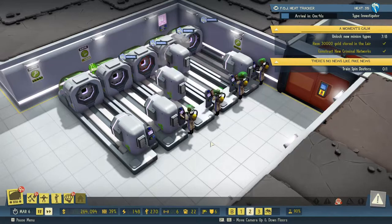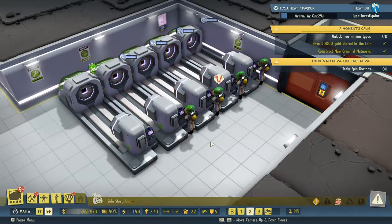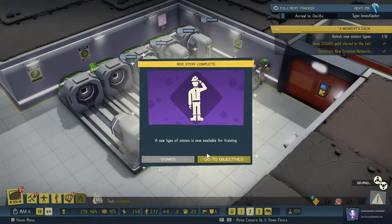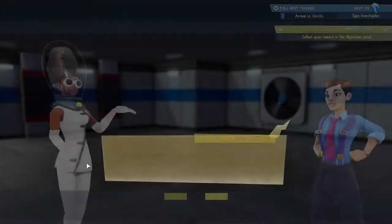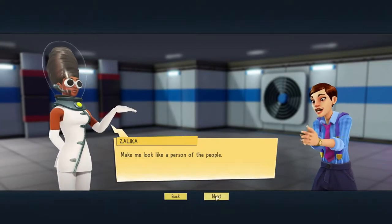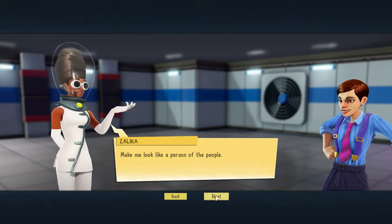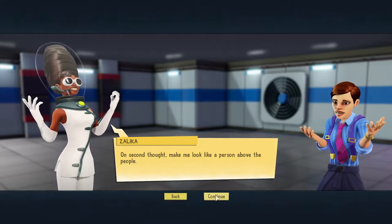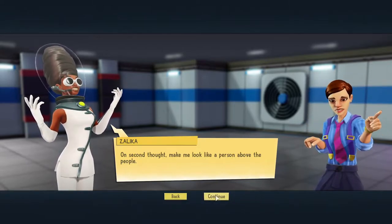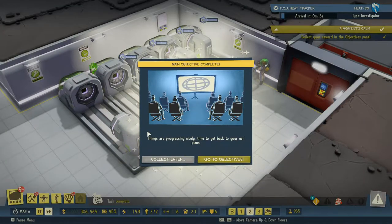They're researching over here - nice. We're almost done: 89 percent, 90, 91. All right, we'll collect that reward. New item: slot machines, nice! New item: survey station. Start - make me look like a person of the people. Sounds like a good idea - some hands for you to shake, babies for you to kiss. Excellent. Make me look like a person above the people - yeah, all that shaking hands and kissing is not for us.